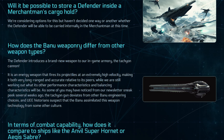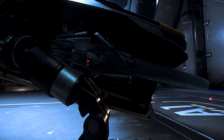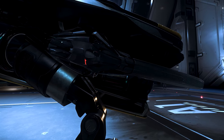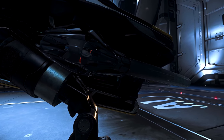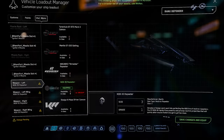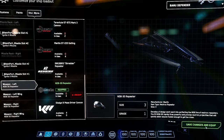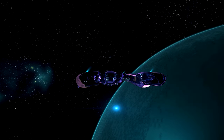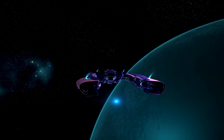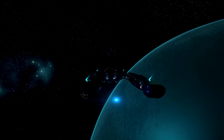When the Tachyon weapons were first introduced into the game, they were in fact hitscan weapons with zero bullet travel time. They were also extremely powerful and could two-shot any ship of similar size quite easily. Over time, the Tachyon damage type was temporarily removed. We'll have to see what CIG does with this weapon type in the future, but from a practicality point of view, you're better off removing them and using some standard size 2 gimbaled or size 3 fixed laser repeaters. I'm partial to the NDB-30s myself, as they keep the same general aesthetic.